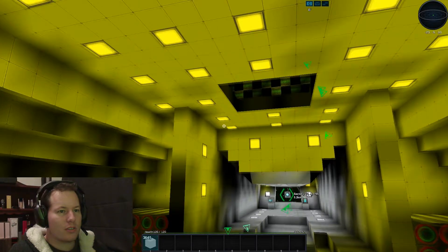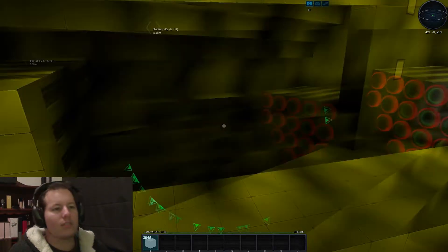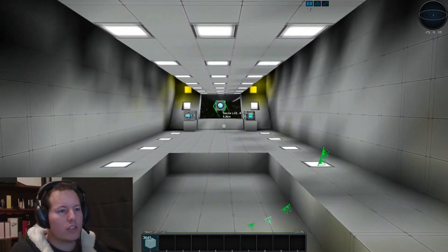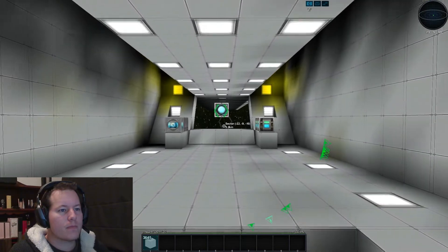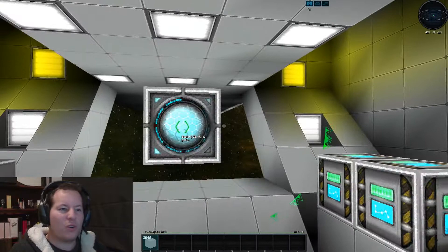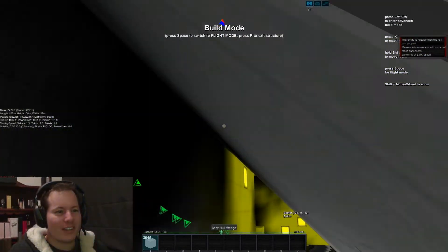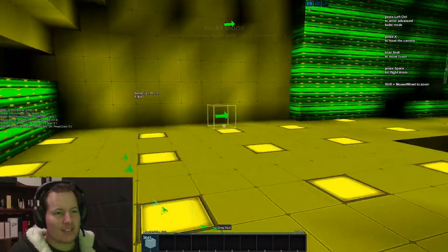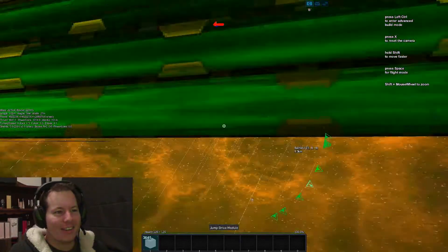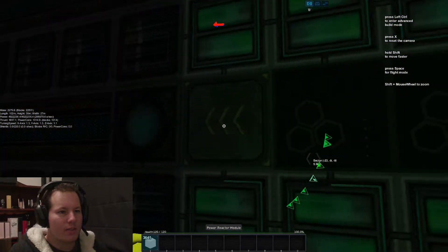I probably just need shields too. I've got loads of power so I'm hoping the shields will be all right. Let's make my way down the bridge — I should probably put something here to actually protect the core. I haven't even got a triple layer. I've never got glass protecting it.